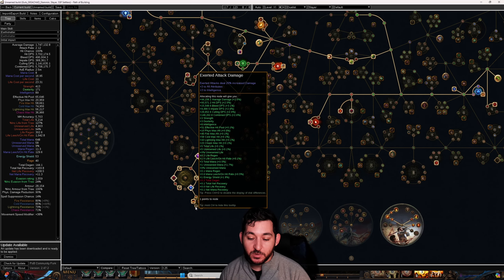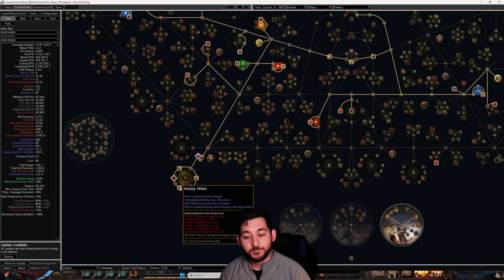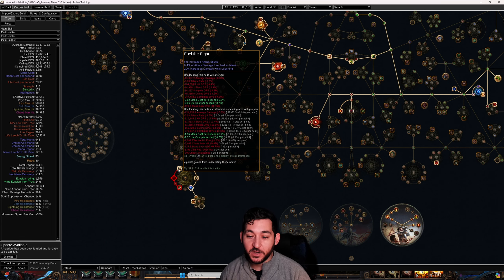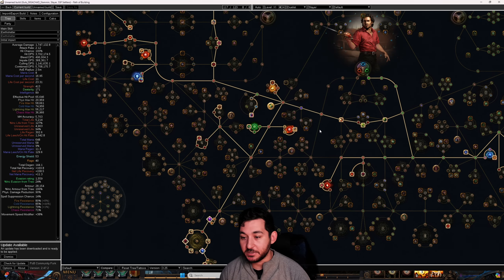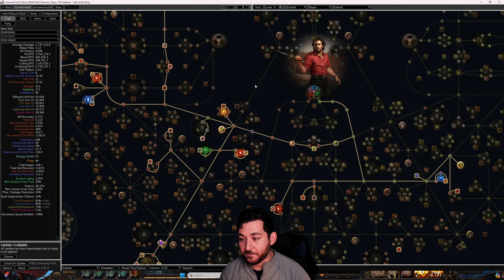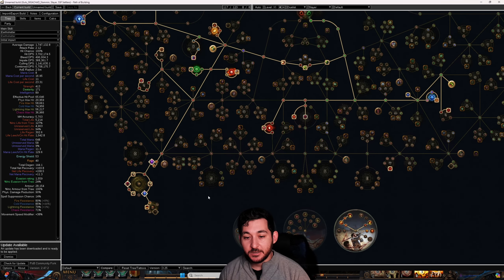So definitely need a better Medium Cluster, but Feed the Fury, Vicious Skewering, and Fuel the Fight are the targets. Fuel the Fight's Mana Leech allows me to skip Vitality Void on the tree. I haven't seen a noticeable decrease in survivability, so it doesn't really matter — we get plenty from just Brutal Fervor.